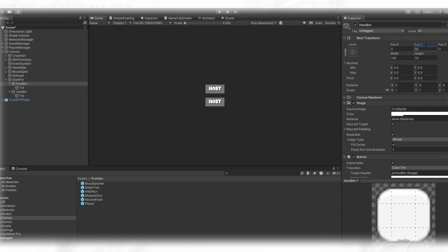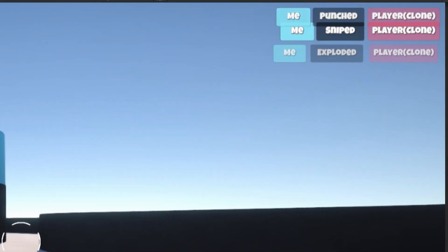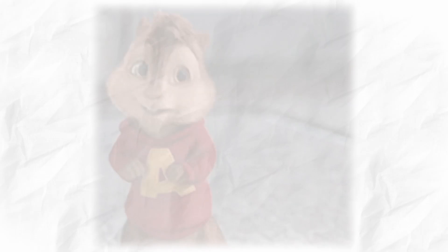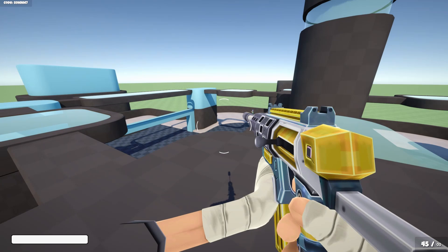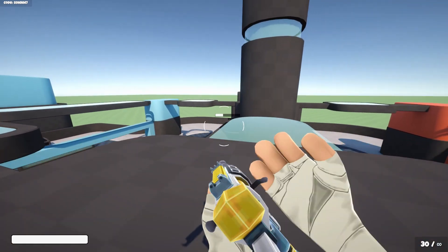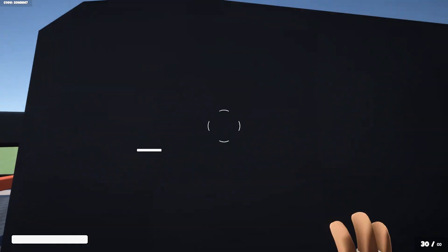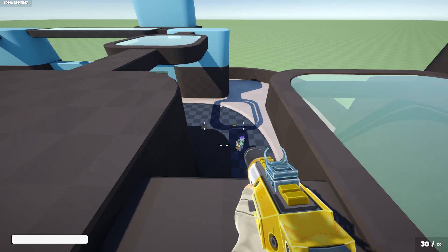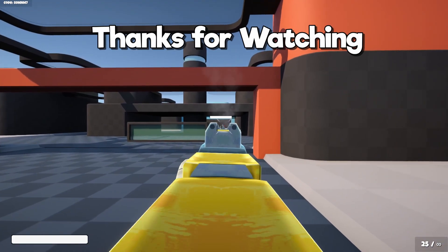I then set up Unity Relay, added a start UI, and lastly added a killfeed that creates, animates and moves the UI with only code — let's just not talk about how long that took. I tested the game with my brother and I think the game is feeling pretty fun, especially considering there's not even any audio yet, which will be a task in my next devlog along with an official game map and a new mechanic for changing gun parts on the fly. So subscribe to stay tuned, and thanks for watching.